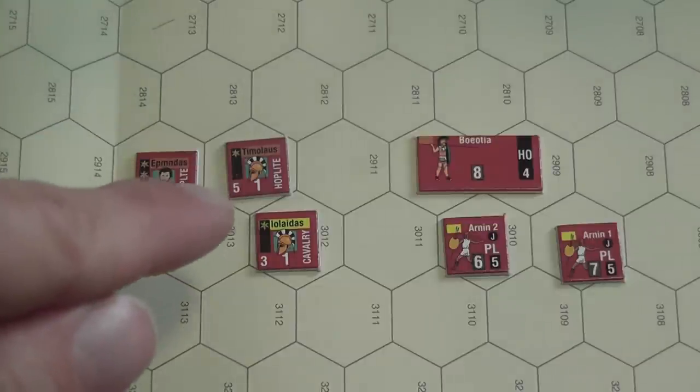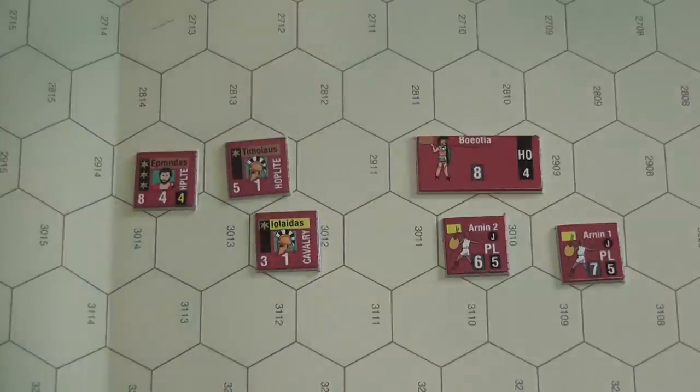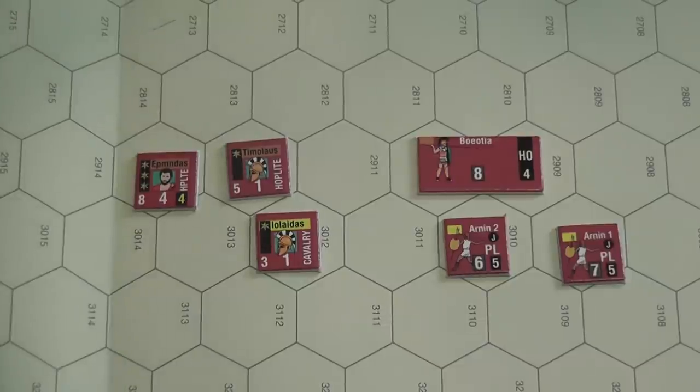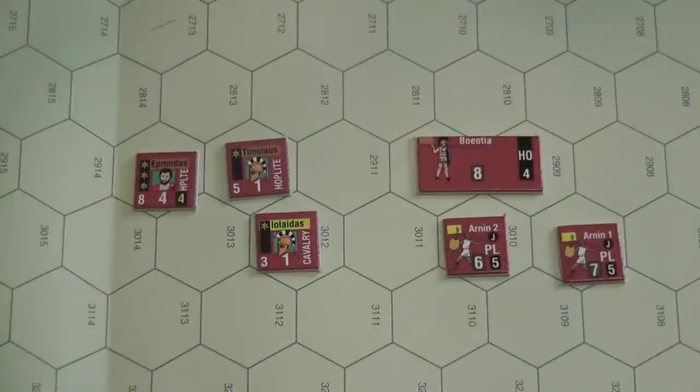Once one of your commanders is activated, units belonging to that command get to activate. What they can do depends on whether they are within command range of their formation commander. You issue orders to your units, with restrictions on which orders can be combined. Very common orders are to move and/or missile fire for units with range attack capabilities. Another common action is to try to recover — that is, to remove cohesion hits from your units. Rallying routed units is also something you may want to do from time to time.